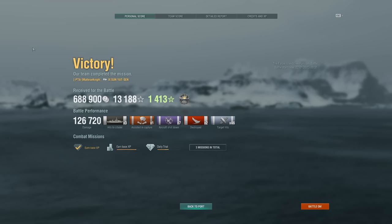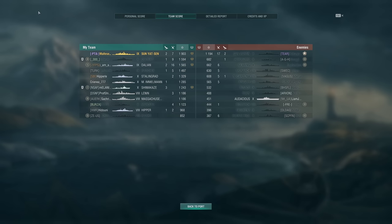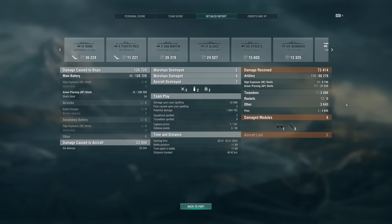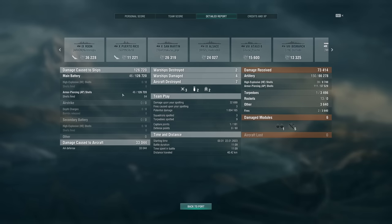Let's take a look at the score. We ended up doing 126,000 damage, 2 kills, a triple citadel, 46 shell hits, a devastating strike, and 7 planes shot down. We ended up top of our team with 1.9k base XP. Detailed report: 36k on the Rune, 11k on Puerto Rico, 26k on San Martin, 24k on Alsace, 15k on Otago, 13k on Bismarck. Damage received: 73k, mostly AP — Alsace did the most to us. We did 126k with about half our shells landing.